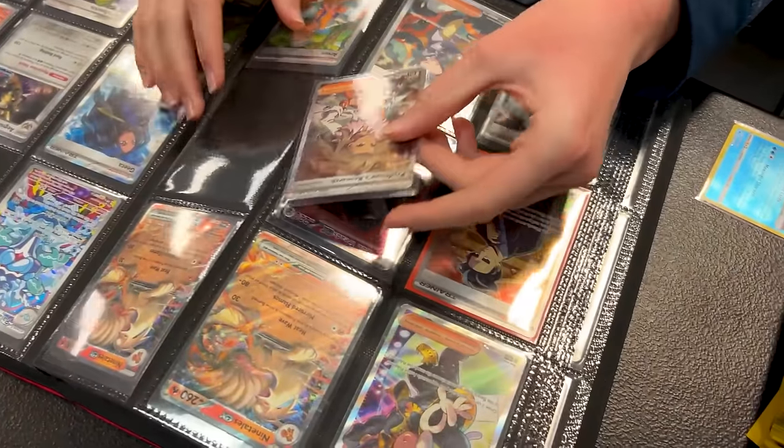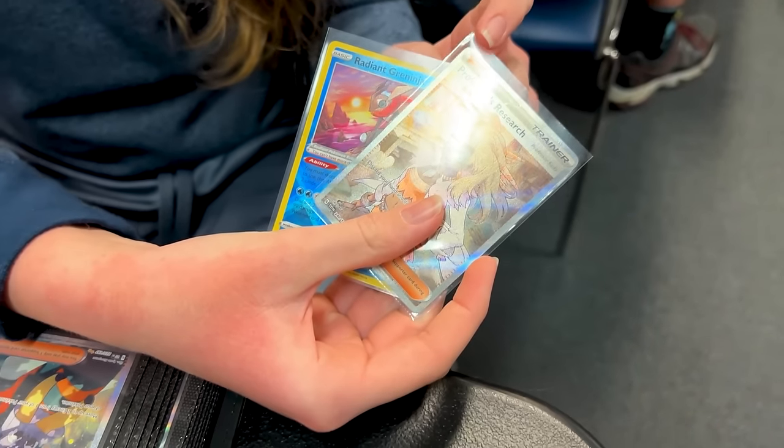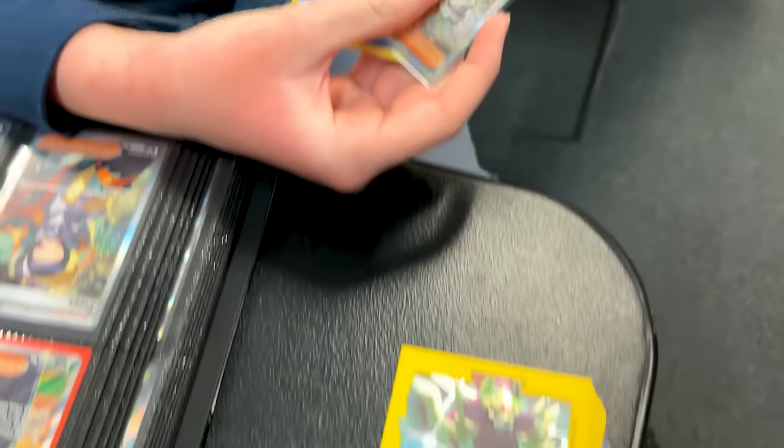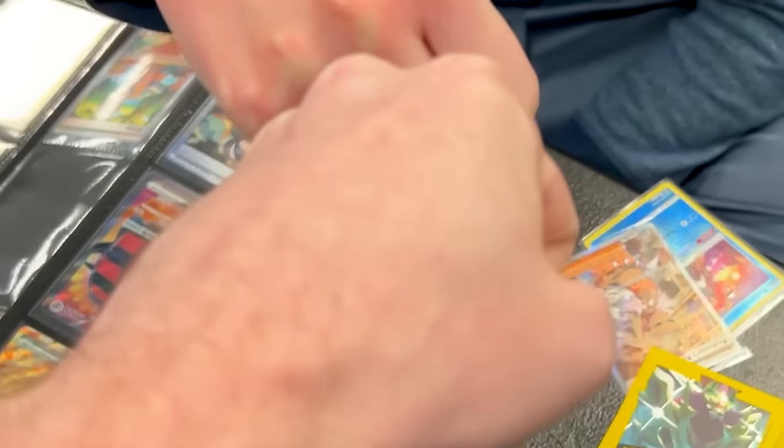All right, Hudson, what did you pick out? I've picked out both Raiding for Ninja and Professor's Research, the Sada version. Both going into the deck. I need the Palafin World right here. So those two for that one? Yep. Deal? Yep. Boom, it's a deal.